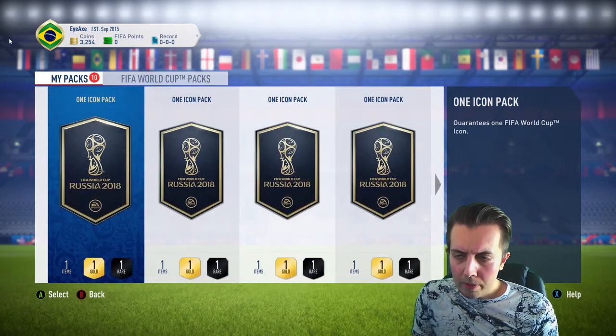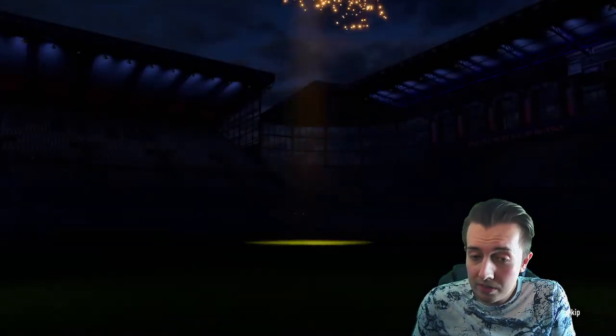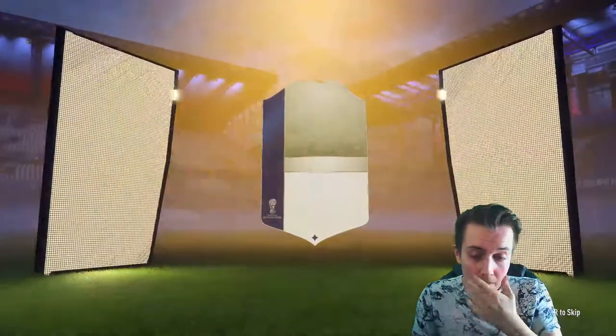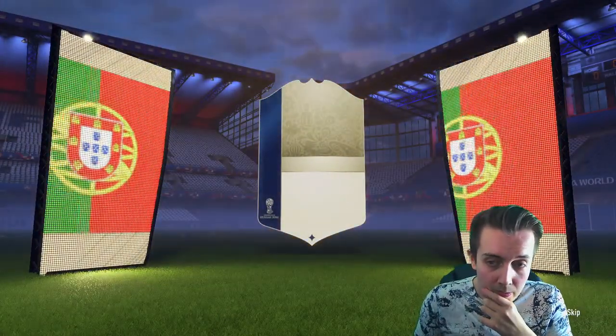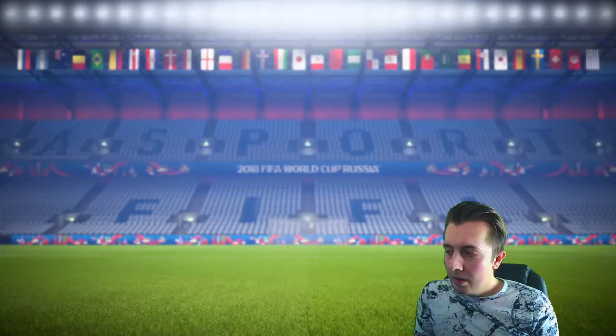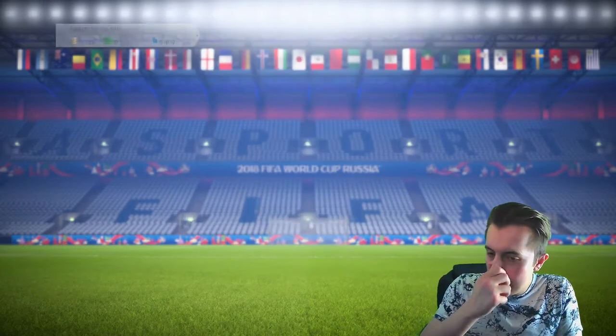We've got 10 packs to go. The fun thing is these only cost an 83-rated squad to build. There was also a national icon SBC which required a 79-rated squad and gave an icon, so I'm not entirely sure what the difference is. Either way — Brazil-Portugal CAM again, it's going to be Deco... which kind of blows.